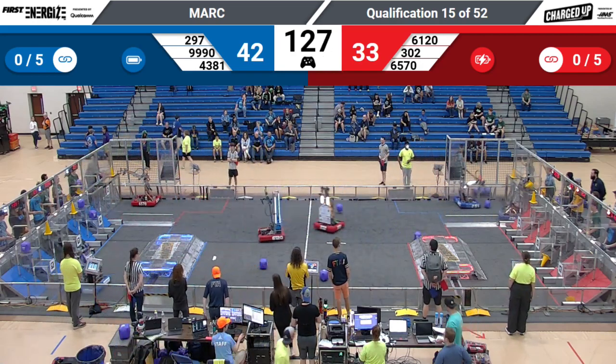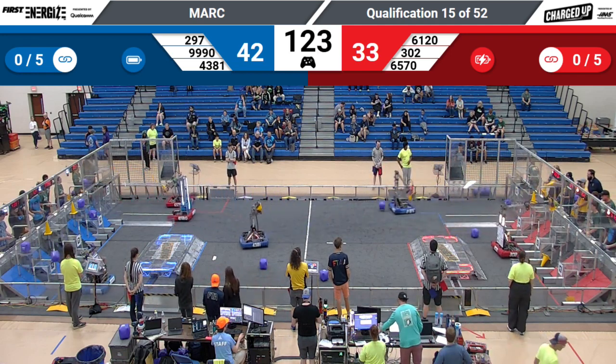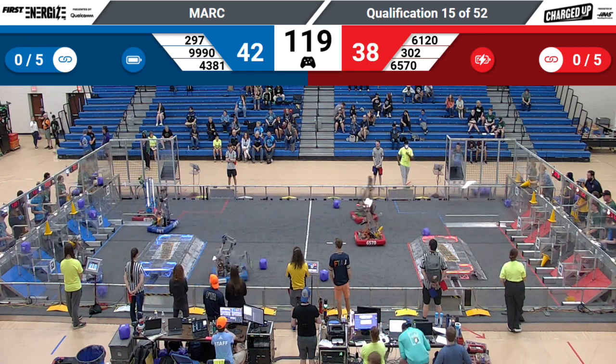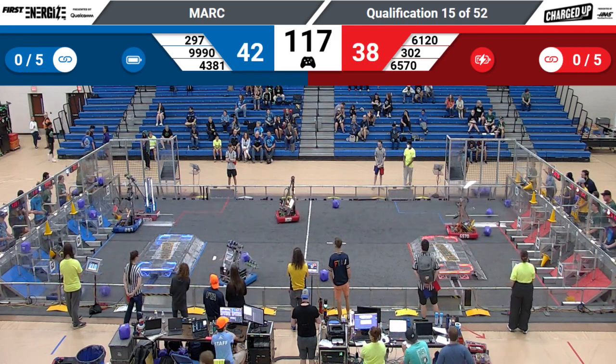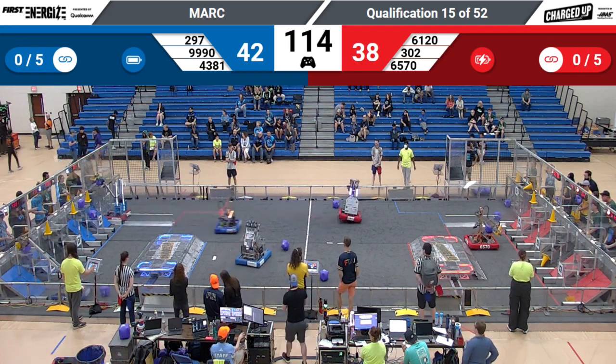We've got Dragons on both sides balancing. Bananas have a cube in their possession. Let's see where they're gonna score it — it's gonna bounce on down to the lower level. We've got 4381 Twisted Devils with a cone; they're gonna go way up, try to score that in the top row.